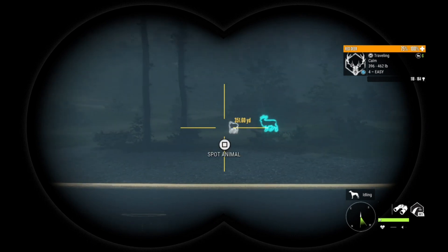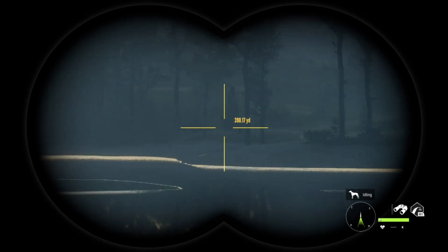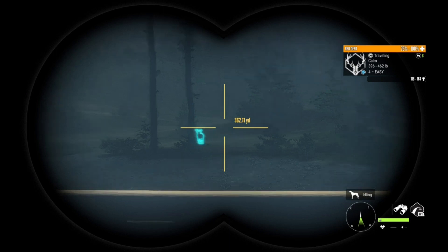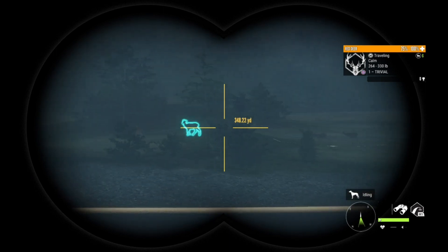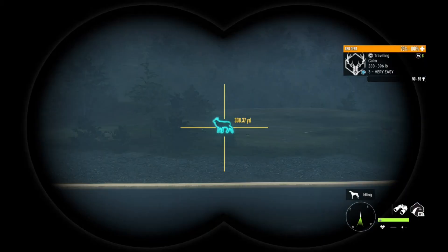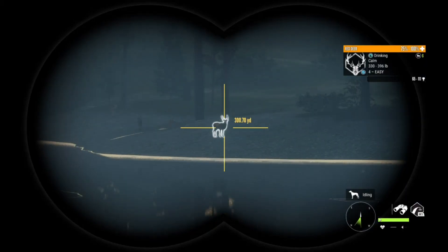We got our first red deer coming in — little level four out there. I'm also going to be doing the same thing I'm doing for whitetail: instead of only shooting twos and threes, I'm going to be shooting anything from five and up, because red deer go up to level nine and whitetail only go to level three. So we're going to leave that little four alone, but if there's anything bigger out here we're going to take them out. We got a little level three out there too, so definitely nothing big enough to shoot yet.